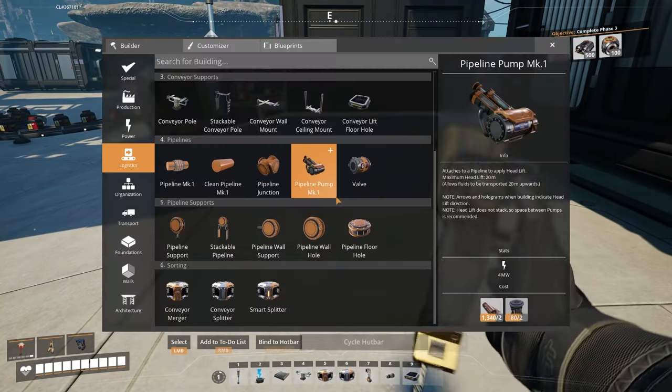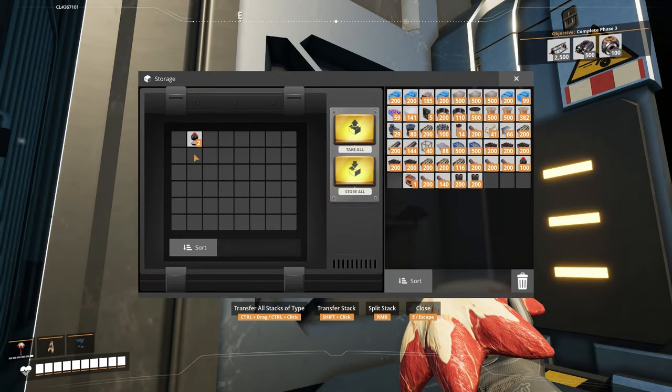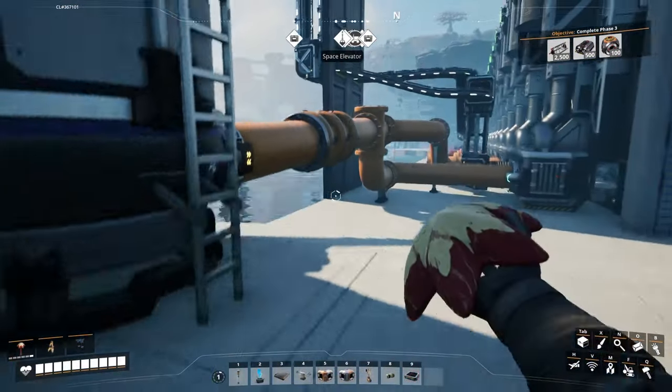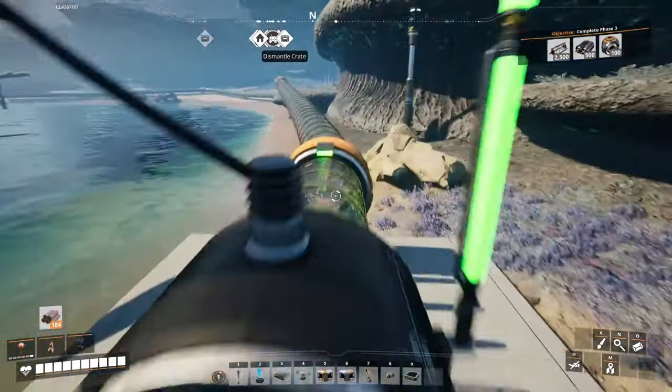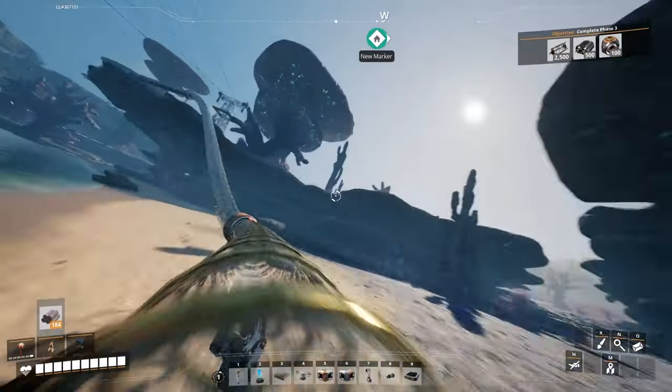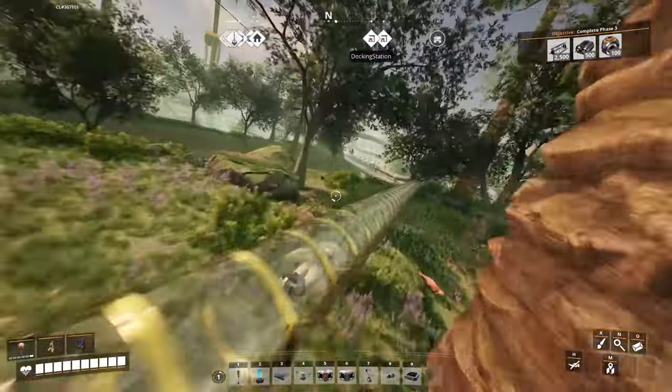Hopefully I should have just about enough to get started. We're going to grab a lot of rubber, a lot of plastic, take some of the smokeless away, and hop in the hyper tube and head back to the main base.